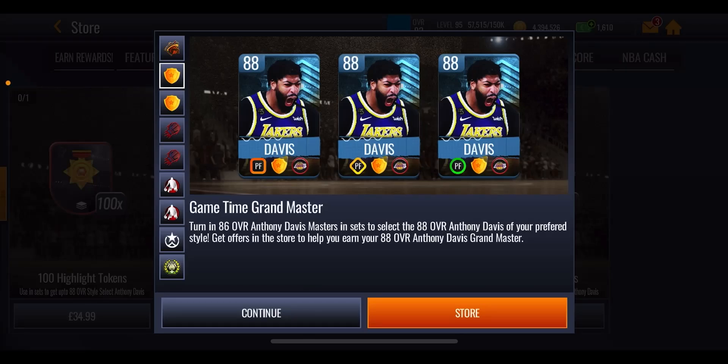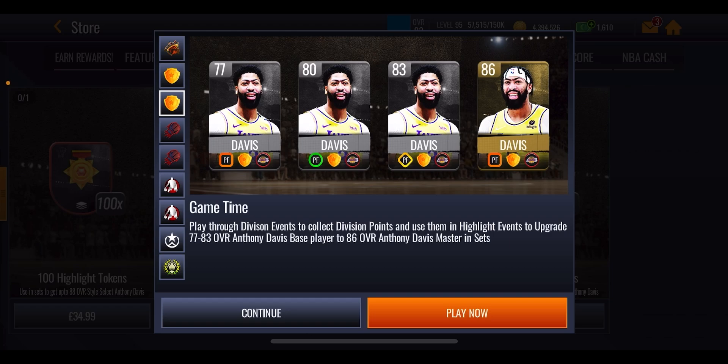Whilst probably the greatest World Cup final was being played, EA decided to drop brand new promos, one of them being a brand new formatted promo in game. You've got an 88 overall Grandmaster Anthony Davis, as well as a whole host of other overalls you can get him at. But how do you actually go ahead and get him, and what can you actually get no money spent?